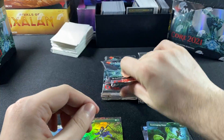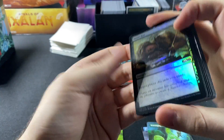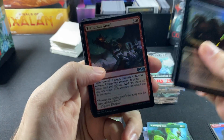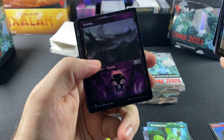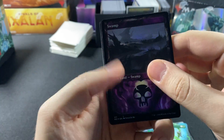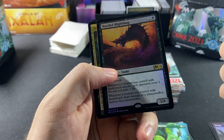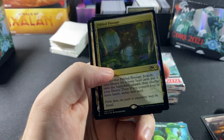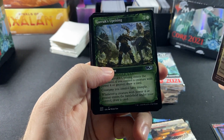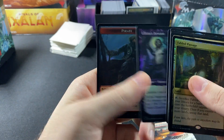Moving on to pack number two: Mind Rot, Kin-Tree Invocation, Volcanic Geyser, Turret Ogre, Shipwreck Looter, Titanic Growth, a Swamp. Swamps are usually dark black but now they're using this purple theme. Temple of Triumph, Hooded Blightfang, Fabled Passage — I think this has been reprinted a couple times but I'm not sure. Basri's Acolyte, Garruk's Uprising, Teferi's Ageless Insight, Teferi's Protégé, Liliana's Devotee, and a Pirate token.